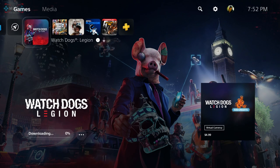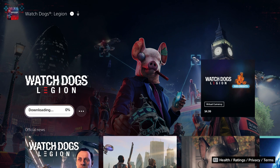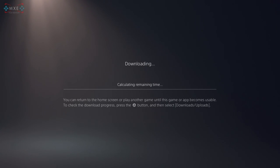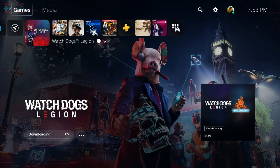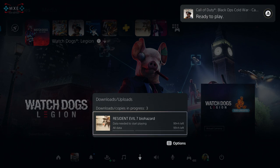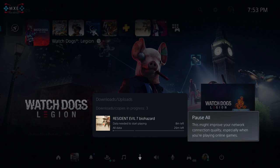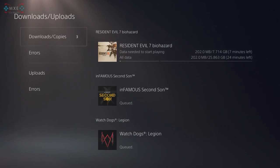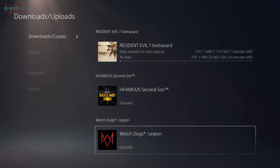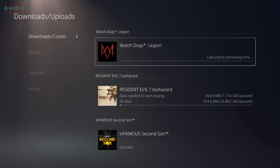So it's actually going on right now, let's see what happens. It's just straight up downloading. Let me find the download meter — there we go, downloads and uploads. Resident Evil 7 is downloading right now, next up is Infamous, and then after that Watchdogs. Let's prioritize Watchdogs since this is the more recent PlayStation 5 version.